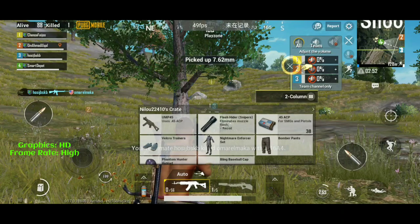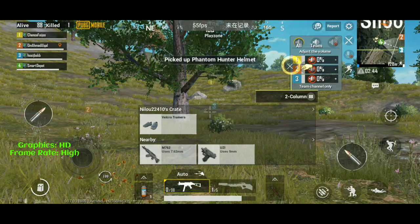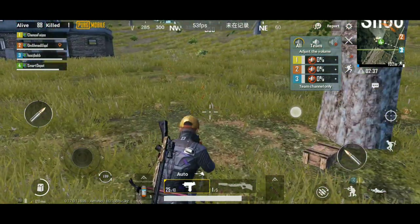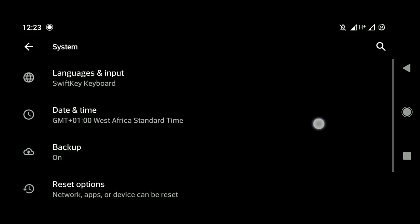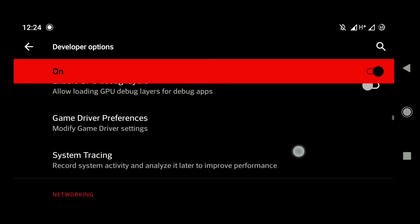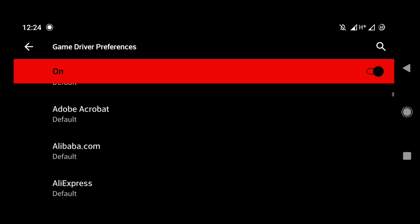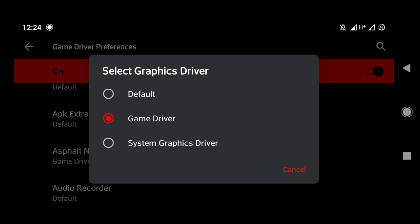Talking about the phone temperature, it was still averagely okay. I would advise you not to play PUBG for a long time inside the phone casing — the rubber casing — because it doesn't allow heat dissipation. Also, there's an extra feature in developer options: the GPU game driver. It's available on all Android 10 — I tested it — so you can pick any game and allow it to use the special game driver, and it will actually help in smoothing things out a bit.